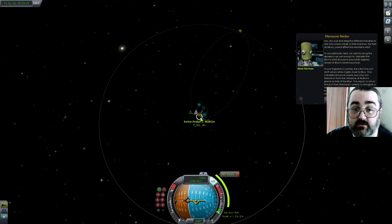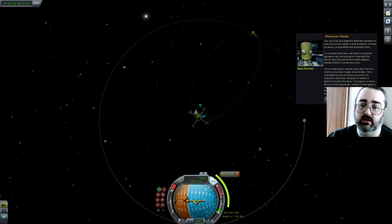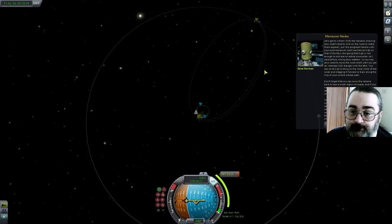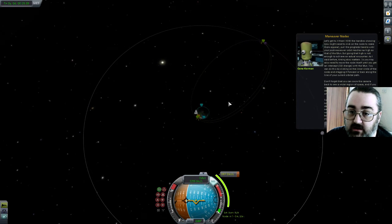We're getting counters. I wouldn't say that's 45 degrees — that's more like... yeah, that's about 45 degrees. The objective is correct. The orbit will shift colors when it comes to the Mun. This indicates the point where the ship will transition from the influence of Kirman's gravity to that of the Mun. The region from that pole is the sphere of influence. In real life, gravity will influence all planets and moons. I've done that — I've actually already done this one.